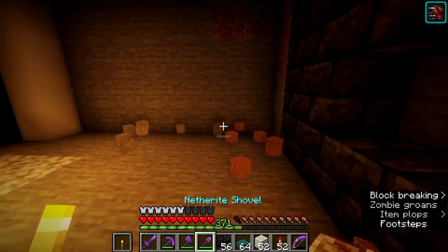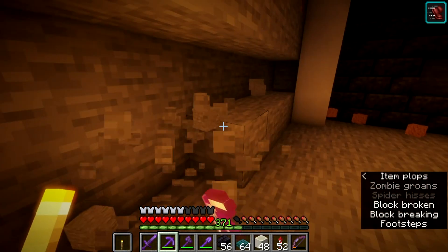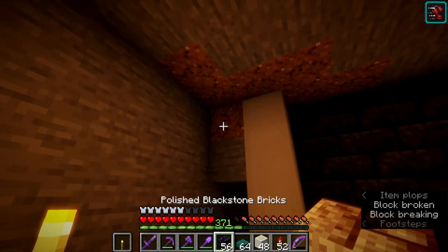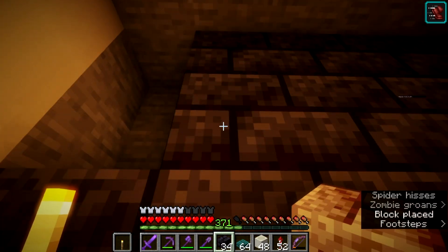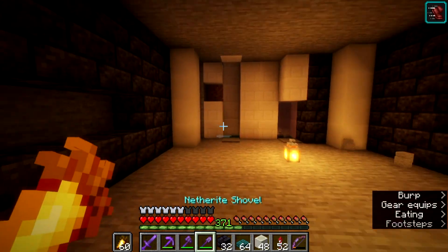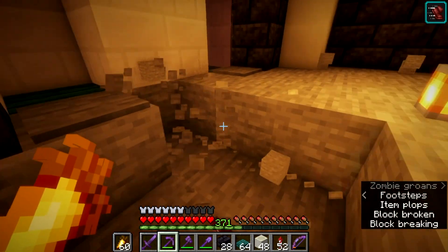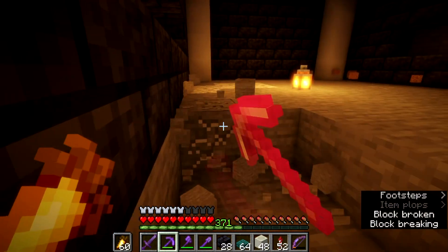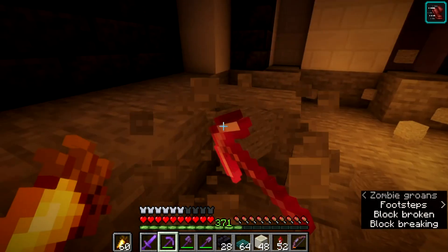That is now done. We'll put the barrels here, and then this back wall needs to be blackstone again. In this shop we are going to be selling lanterns, soul lanterns, torches, soul torches, campfires, soul campfires — that's six. Then we are also selling glowstone, end rods, sea lanterns, shroom lights. This floor now needs to be warped wood, so let's mine all this out so we can fill it all in.